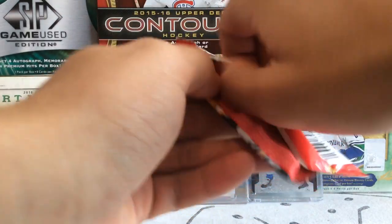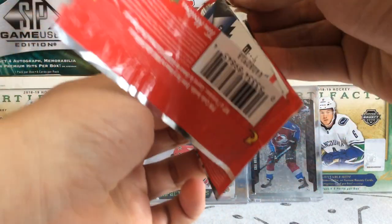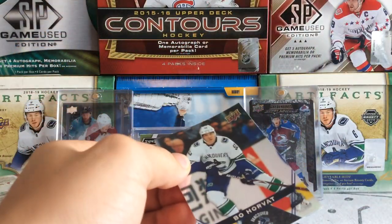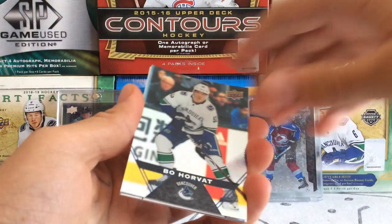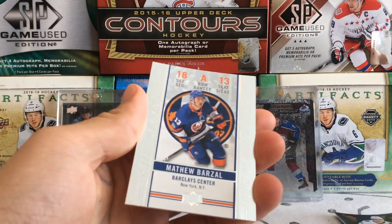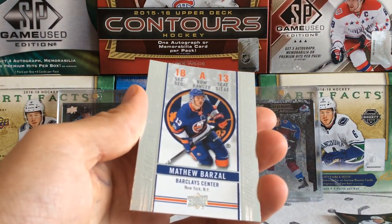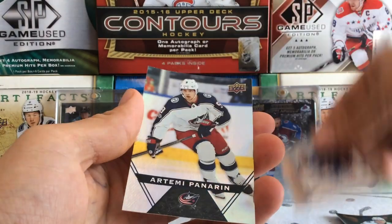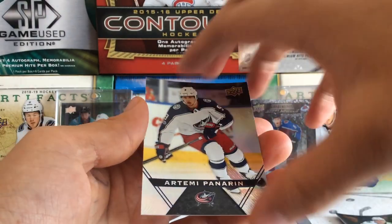Pack number 1, Tims. It'd be nice to pull like a clear cut or something from Tims. Don't think we got one today — we got Beau Horvath, Matthew Barzal, Game Day Action, and an Artemi Panarin back when he was with Columbus.